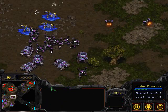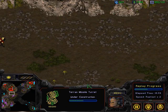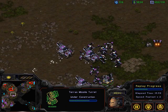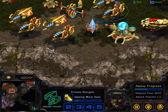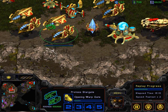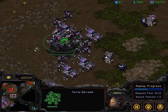Jim suicided his units against me, he probably didn't notice. This stupid map allowed me to put turrets where I wanted to. Unfortunately for Jim, he did place his stargates very close to the edge. I thought I could siege up here and probably take his key buildings out, and that is what I was going to attempt to do.